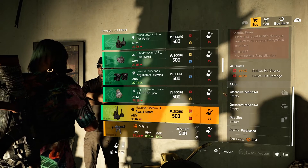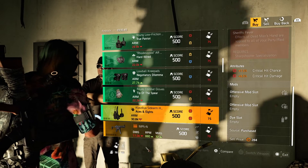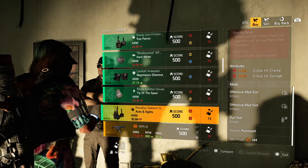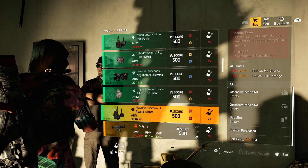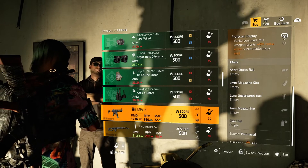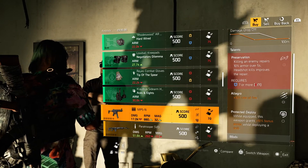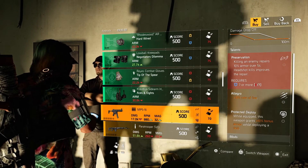We got Aces and Eights holster — 7.5% critical hit chance, 6.5% critical hit damage with two offensive mod slots. MP5 with Preservation, Allegro, and Protection from Deploy.